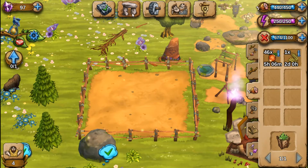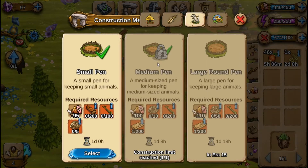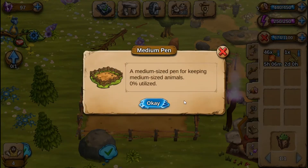I thought it was going to be round. I don't know why I thought it was going to be round — I guess because that one's round and that one's round. Okay, so now I have an animal pen. Medium size.